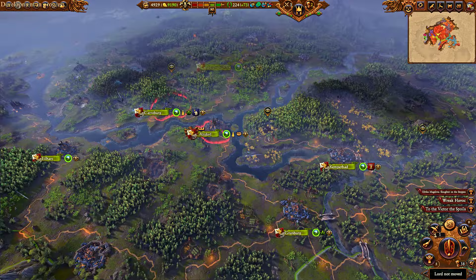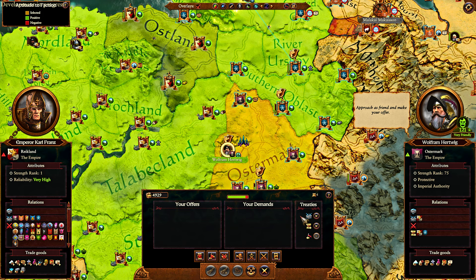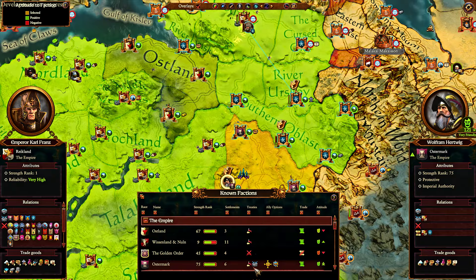In terms of other things, you now have everything up to Confederation available for regular diplomacy. So you can't do Confederation via regular diplomacy, but you can do Military Alliance, Trade Agreement, Non-Aggression Pact, Military Access, Defensive Alliance, all that kind of stuff. So that is available in your campaign.